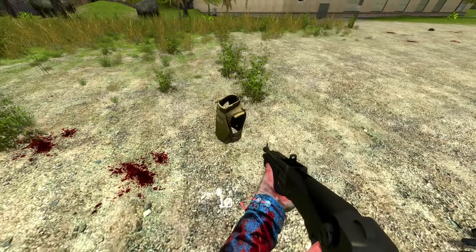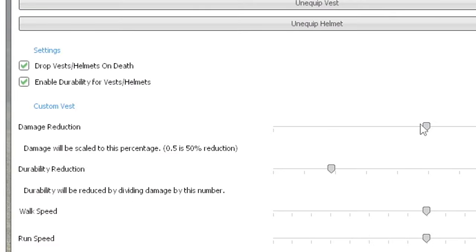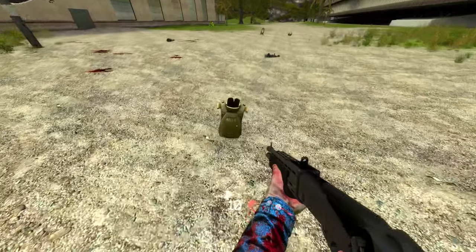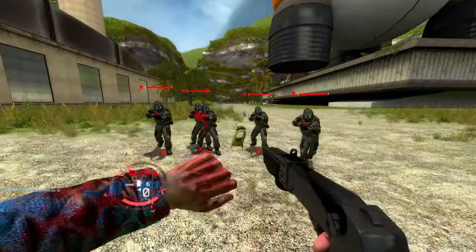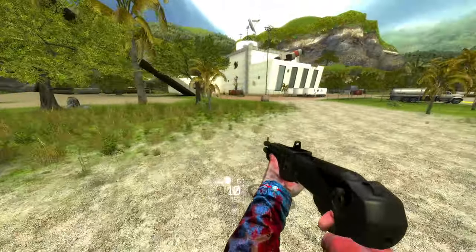But now we get to the last one — we have the custom vest. Just like I said previously, you can completely adjust how this one works. You can make the damage reduction all the way up, making this the most busted armor you've ever seen in your life. Let's go ahead and put it to the test. Wow, we're dying fast.